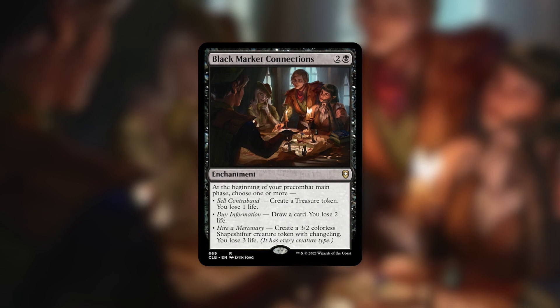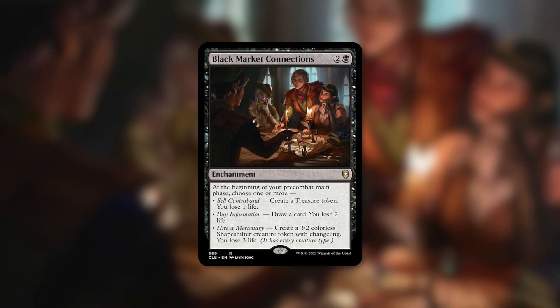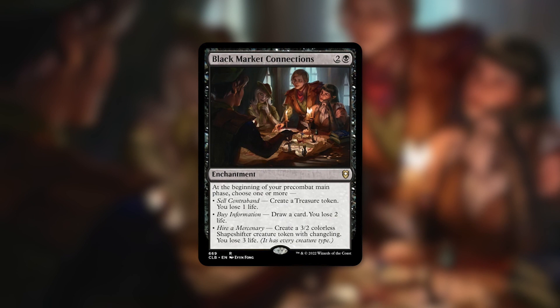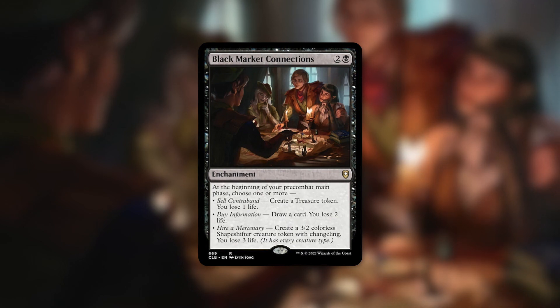Obviously there is a downside to choosing any or all of these — you do have to lose life. That said, there are plenty of decks that can either mitigate that life loss or even benefit from life loss. I'm going to make at least those first two choices pretty much every single time — a treasure token and a card for three life overall every single turn is a ton of value.